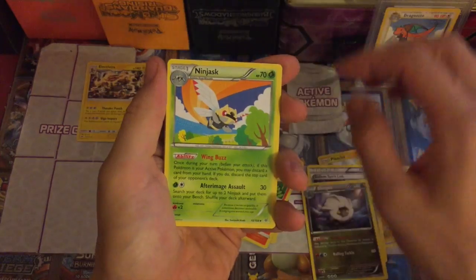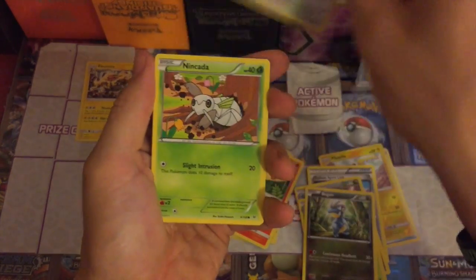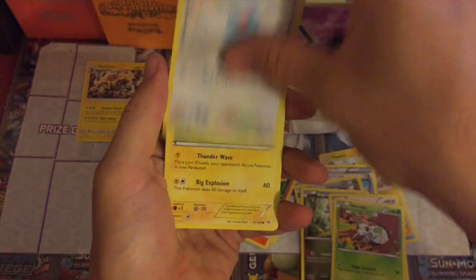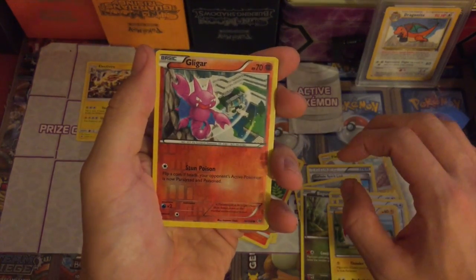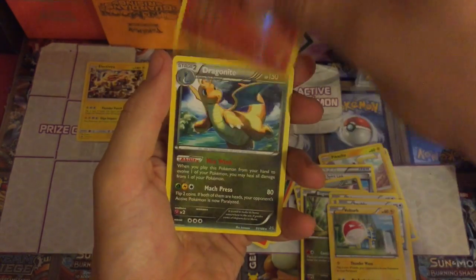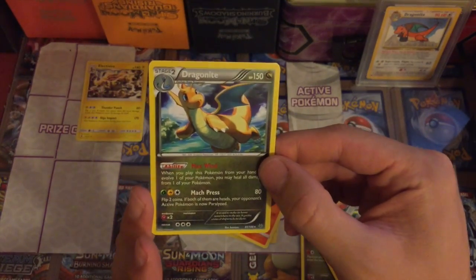We've got a Glade Spirit Link, a Shelgon, a Ninjask, a Bagon, a Pidove, a Nincada, a Swablu, a Voltorb. The reverse is a Gligar, and the rare is — hey, a Dragonite!